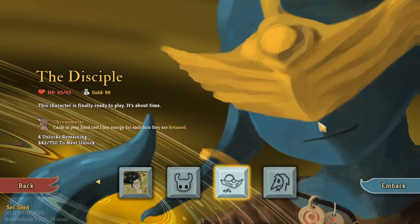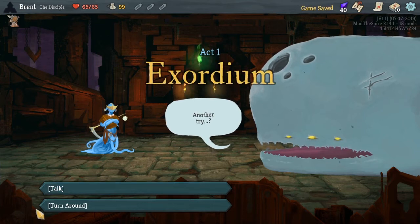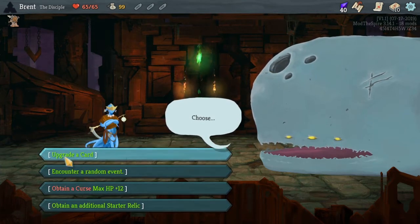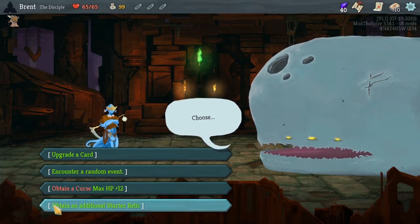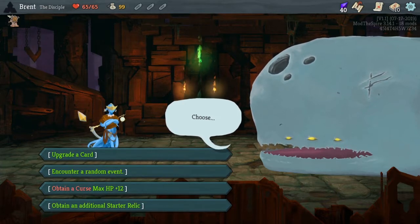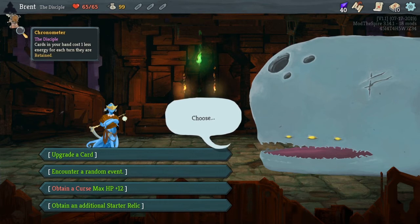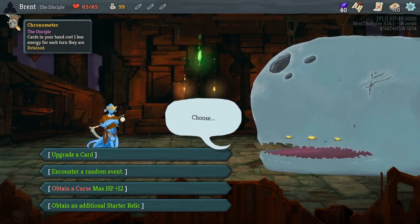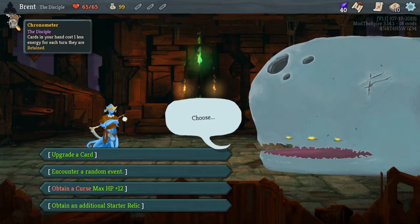What's up guys, we're back here jumping into some Slay the Spire modded - this time it's Disciple time. Done a little practice off camera with this character. We're just gonna talk; we're not gonna do anything random - upgrade a card, get a random event. This one started right, okay. Let's go through something about the Disciple.